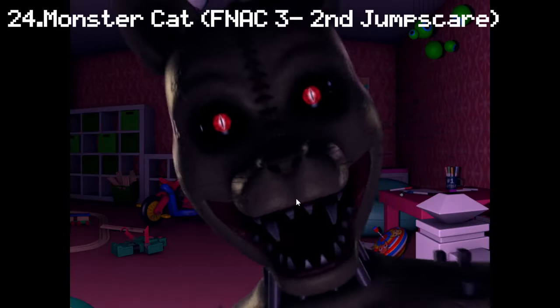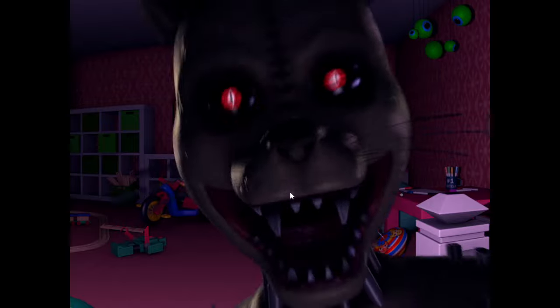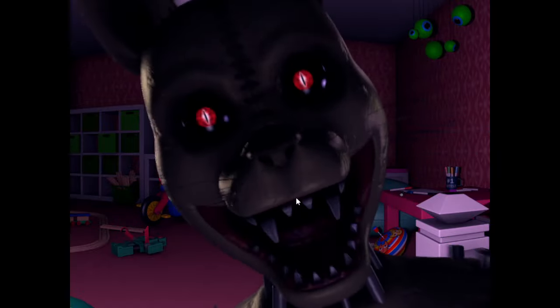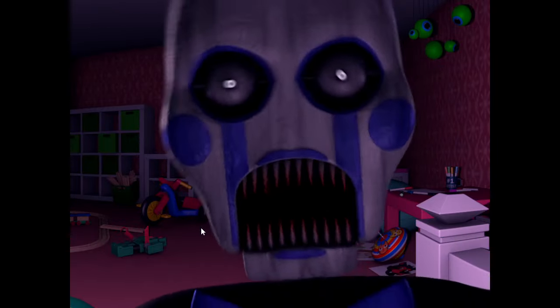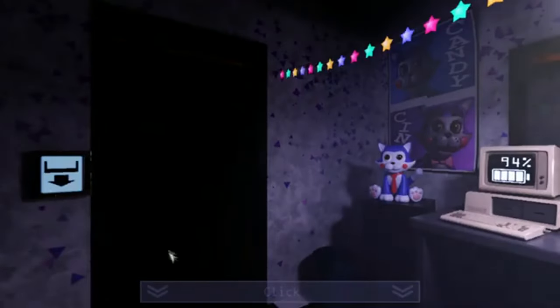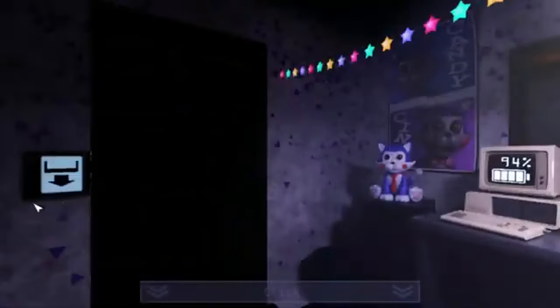Number 24: Monster Cat from Candy's 3, Second Jumpscare Variation. Candy's 3's main characters all have three variations of their jumpscares, and their second variant is easily the weakest, looking the most out of place. Monster Cat is also the least scary and easiest character to deal with, so you'll probably never even see this jumpscare. Number 23: Monster Rat from Candy's 3, Second Jumpscare Variation. Monster Rat is the more aggressive and better-designed of the two monster characters, but the second variant is still not as good. Number 22: Monster Vinny from Candy's 3, Second Jumpscare Variation. Monster Vinny is a really effective and creepy design, but this variation is just not as good as what this game offers elsewhere. Number 21: Old Candy from Candy's 1 Remastered — the first jumpscare on the list I don't think is completely trash, though only slightly. The remastered jumpscares are definitely more up to standard, but Old Candy is one of the weaker ones here.